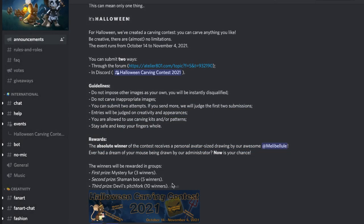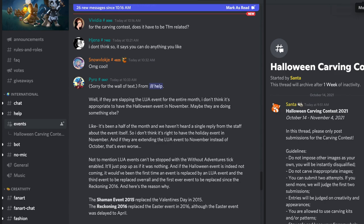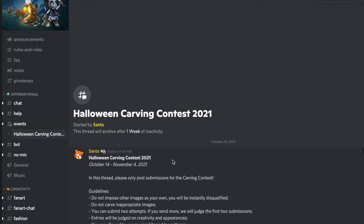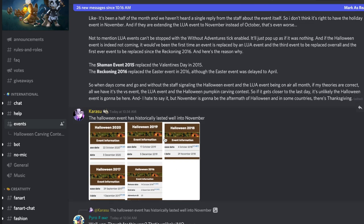First place - the absolute winner - will get a special prize, and the other first prizes will get this as well, so there are a total of 18 winners. They made it in events - if you go to threads, this is active so you can click that and then click join. You can post yours over here in Discord if you have it, or use the forums if not.